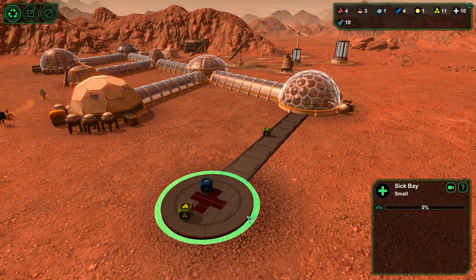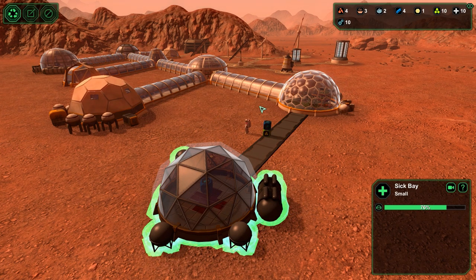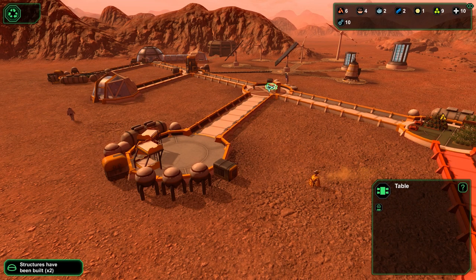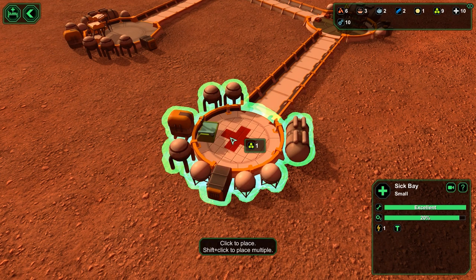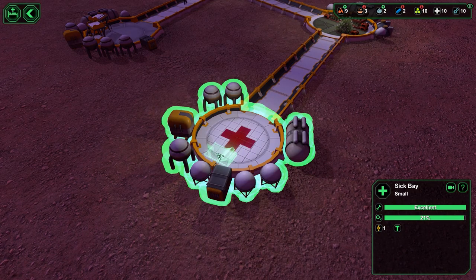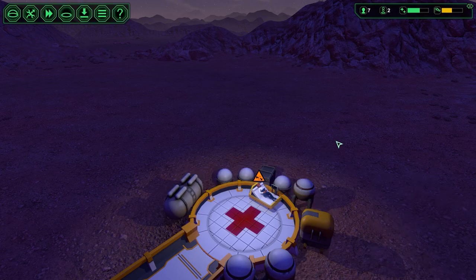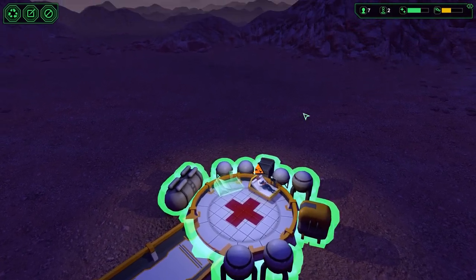I'm not a hundred percent certain what the sick bay is good for besides obviously healing. If a meteor hits somebody, do they insta-die? I assume so, but maybe the explosion can strike them if they're too close and they can go get healed, or maybe their general health just goes down over time. Everyone I can see appears to be at full health. The sick bay is done — there's only one customization here: the beds. You still choose how many beds you need, and I still have to pay some of my precious bioplastic. What if three people get injured at the same time and I only have one bed?